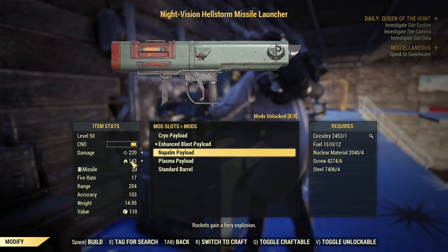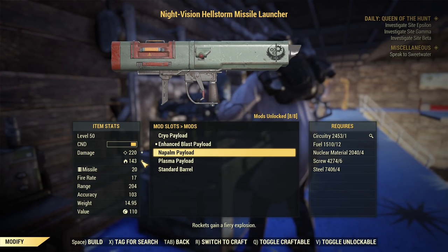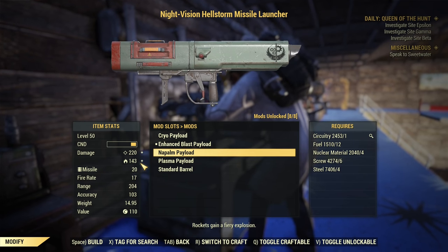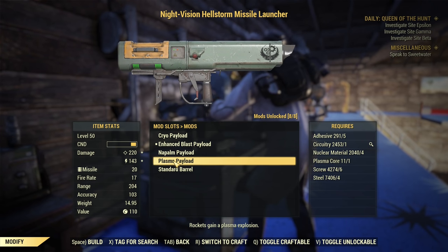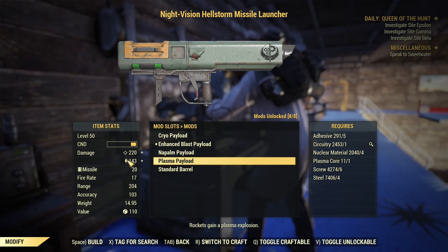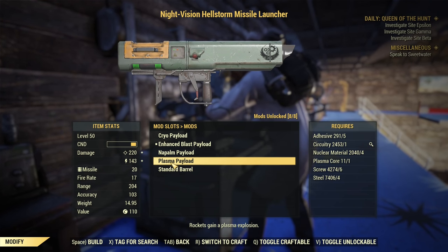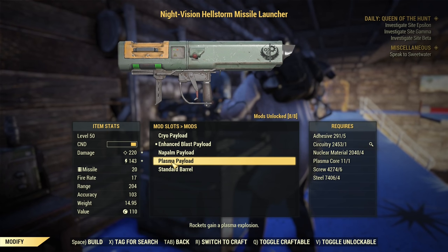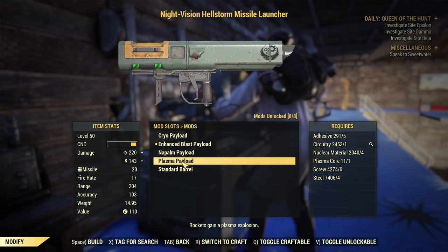After that, we have the napalm payload that does flame damage. It doesn't heal allies, so I won't recommend it unless you just like the Molotov Cocktail-style animation. Then there's the plasma payload, which does pure energy damage and is supposed to be the highest damage payload — though it isn't quite the case. I'll put it on now and show what the plasma payload actually does.